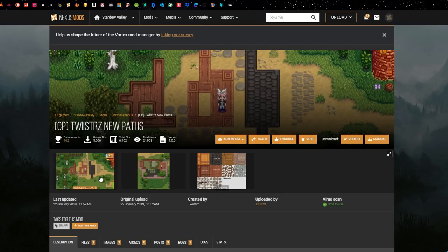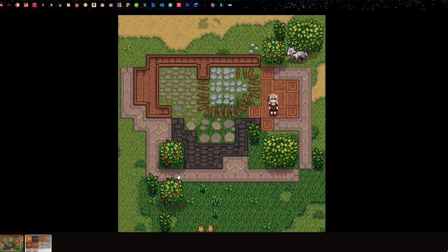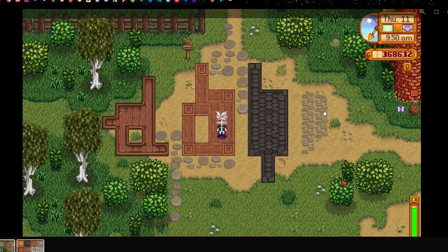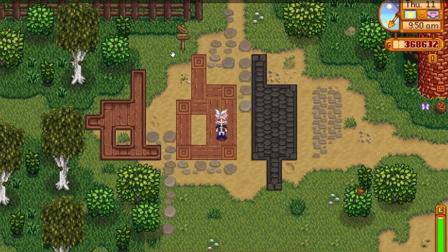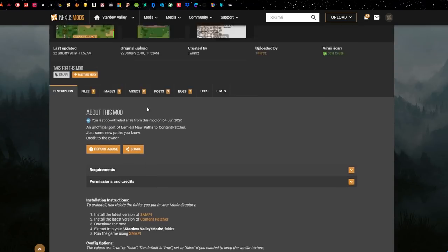I also changed the paths in the game — this blends in completely with the overall theme. All the wood and stone paths now look different, so when you're designing your farm it looks a lot better. The vanilla paths will stand out and look odd if you don't use these ones. This is called New Paths by Twisters — link will be down below.